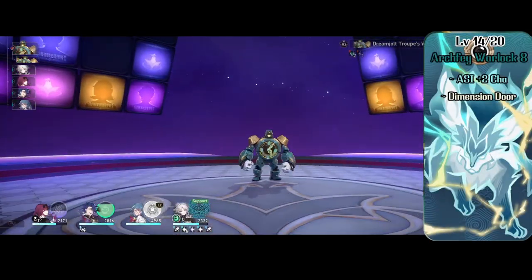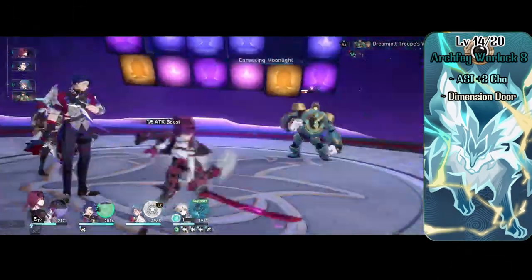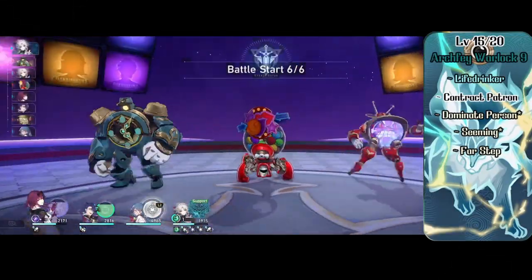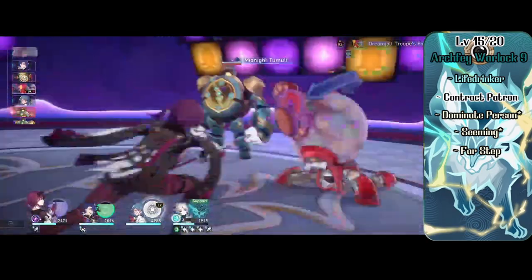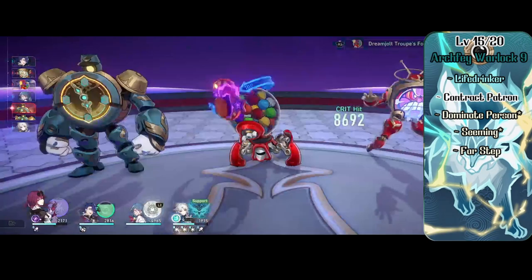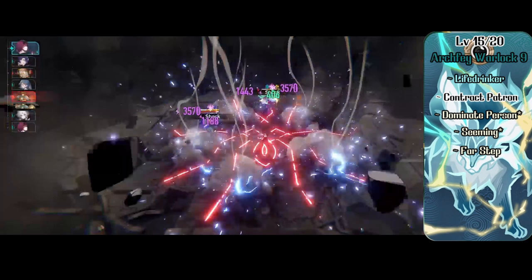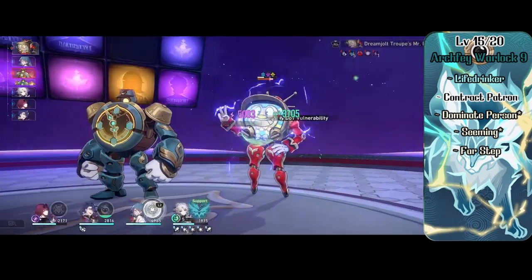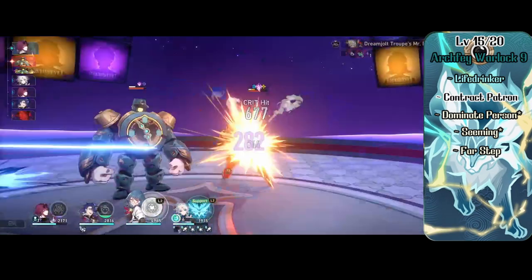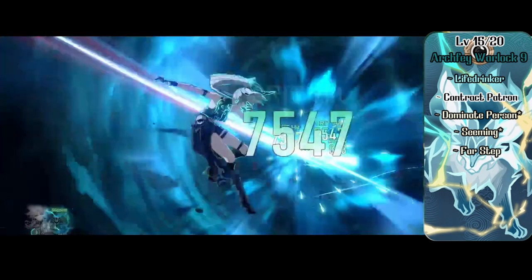At level 8 Warlock, Faischau gets an ability score improvement of +2 to Charisma making it 16, plus the spell Dimension Door. At level 9 Warlock she gets another Eldritch Invocation, Contact Patron, and Archfey spells. The invocation is Life Drinker: when she hits with her pact weapon she deals extra damage and can spend a hit die to heal. Contact Patron lets her cast Contact Other Plane once a day for free. Archfey grants Dominate Person and Seeming, and she picks up the 5th level spell Far Step.